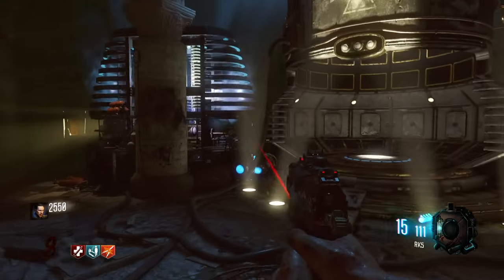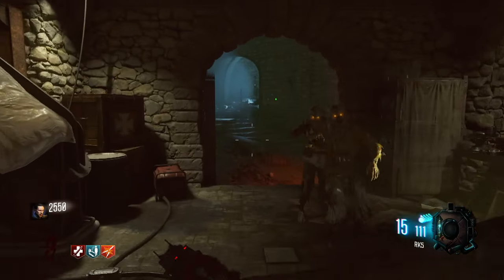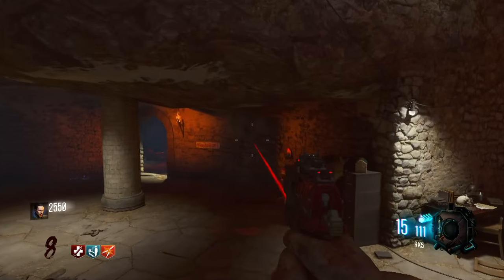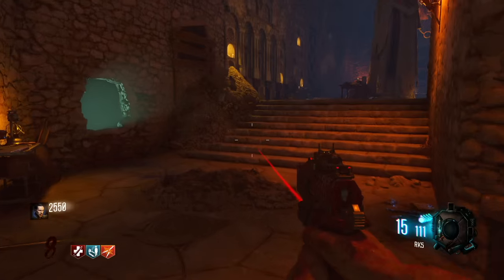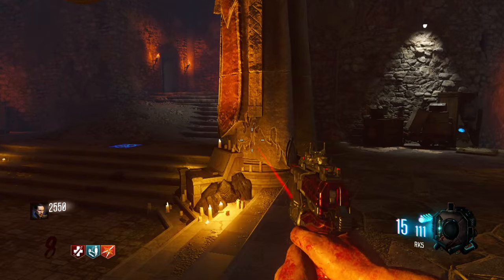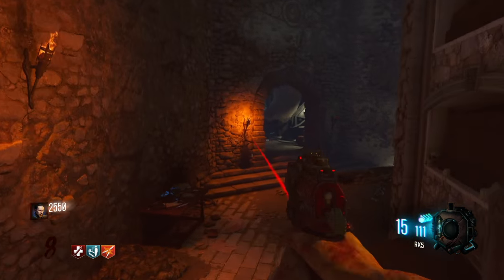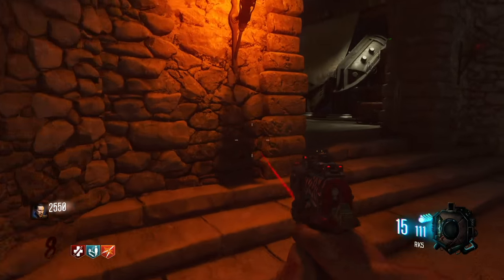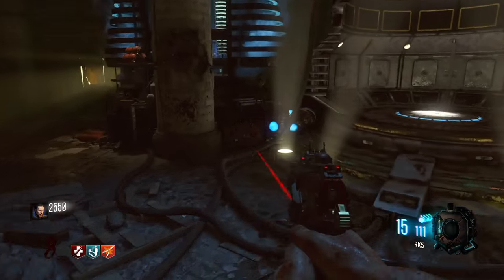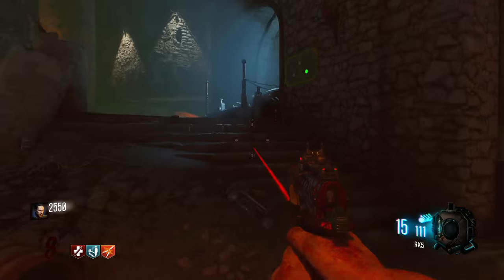I'm not sure what the explanation is for why the rocket launches when you run across this tile, but this is so far a definite way to make the rocket launch on Der Eisendrache. I'm not sure if this is something new with the patch — we didn't know about this before the patch — so maybe Treyarch decided they wanted a definite way to make the rocket launch go off. Maybe this is a glitch that's going to be patched later down the line. All I know is that every time you run across this tile on the second set of two cycles of anti-gravity, you're going to get that rocket launch every single time.